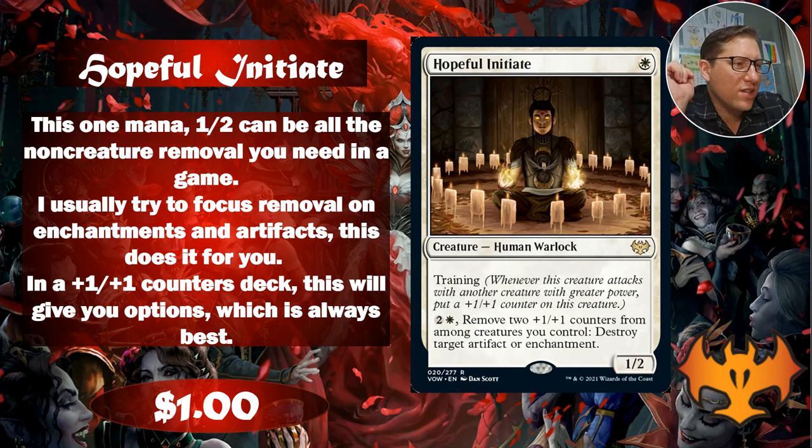For one white, this is a one-two - already not bad. It has training, so whenever this creature attacks with another creature with greater power, put a plus one, plus one counter on it. That's nice because it is an attack trigger - as soon as you attack, if there's another creature that has higher power, he's getting a plus one plus one counter. They don't have to wait until after combat.